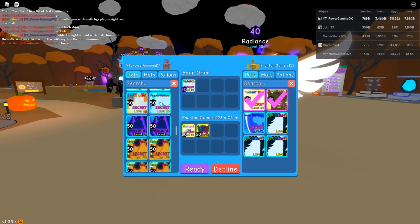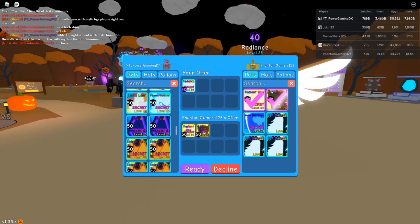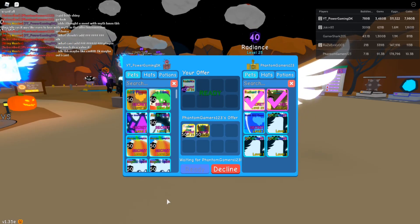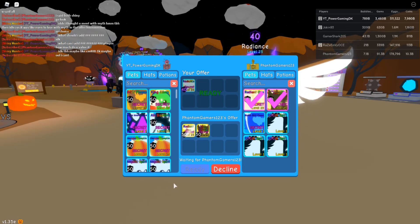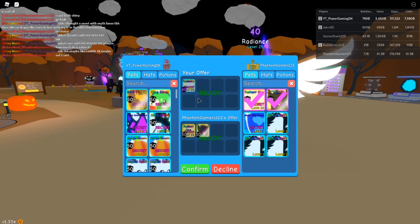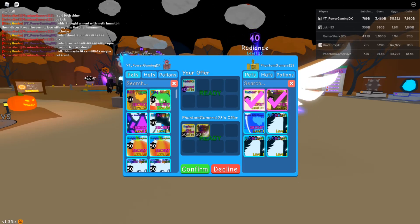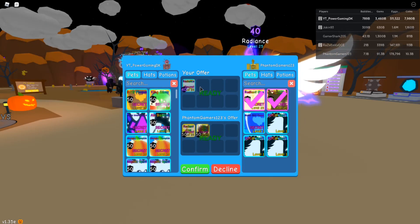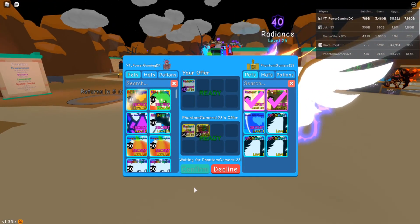Radiant one is like 7,000 and Sunday vanilla champion is like 7,000, so we're gonna do the trade then — shiny radiant one and shiny vanilla Sunday. Let me screenshot the trade so I have it. I believe it's easier to downgrade these two than to downgrade a radiance, so yeah let's go for it.